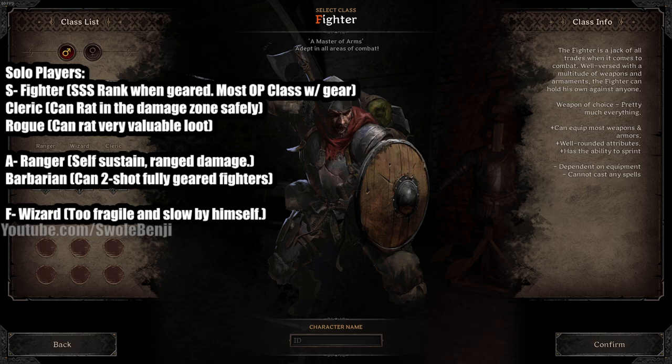Rogues can not only rat the best chests in the game immediately, they can just hide from everyone until they're able to leave the dungeon - so they're a great rat class and amazing for PvP. If you can close the distance, they're very strong. But a geared Rogue versus a geared Fighter - the Fighter will always win. Barbarian can two-shot fully geared Fighters. Barbarian is more of a for-fun class - it's not great for solos unless you just want to PvP in starter gear.